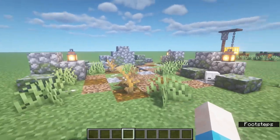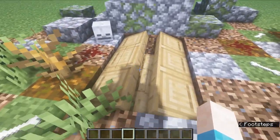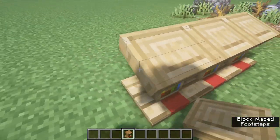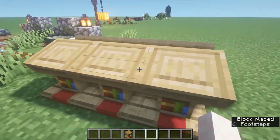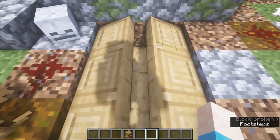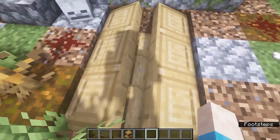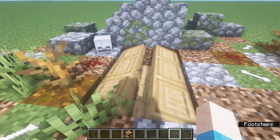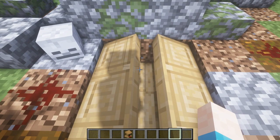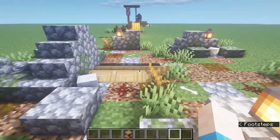Let's begin with our first build. In this graveyard area, we've got stairs facing in different directions. You put them back to back — one, two, three, then one, two, three — and when you cover it in dirt you get exactly what we've got here, which looks like an open casket. You can put an armor stand with a skull on top and kind of force it through for a nice little open casket design.